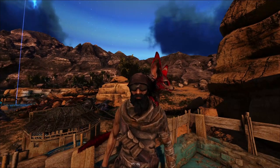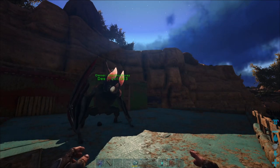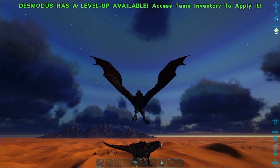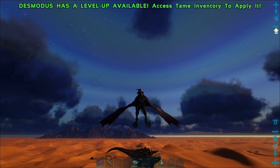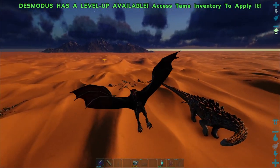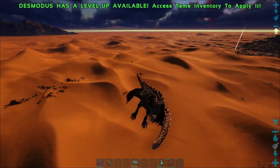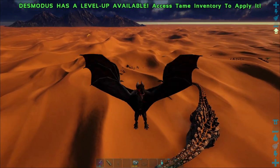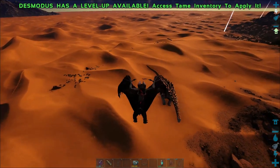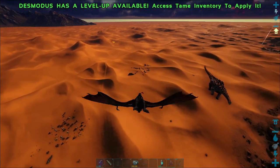Hey guys, Gunshine Mario here with another video. Today we are going and taming a death worm! We're gonna be taking Des with us. The way I remembered where this death worm was is via this titan in that rock. This guy's also really close to home so I didn't even have to go far — it's right up here in the desert. I know he's in that rock, basically. That's exactly where I last saw him moving.